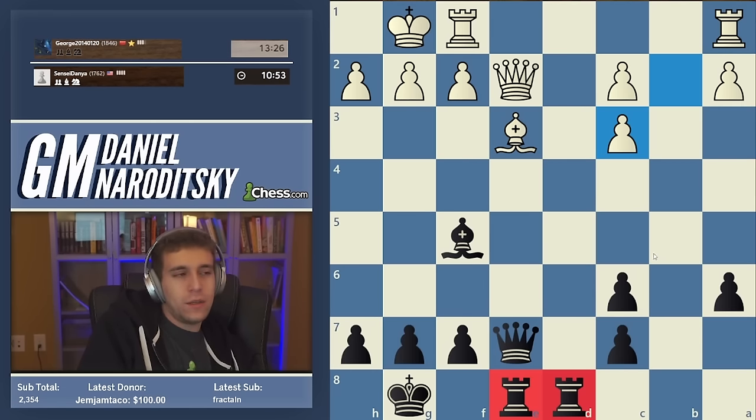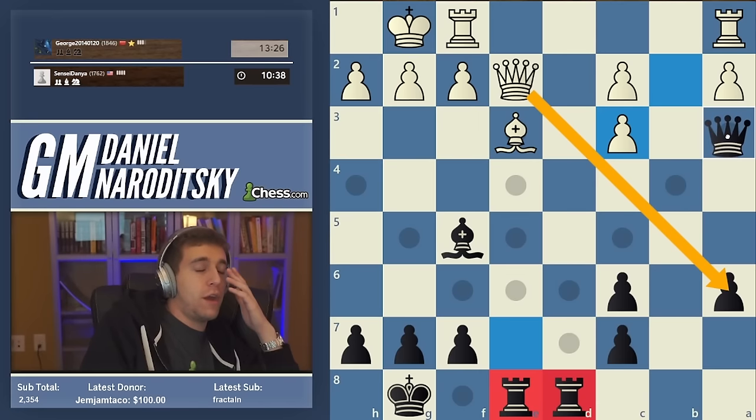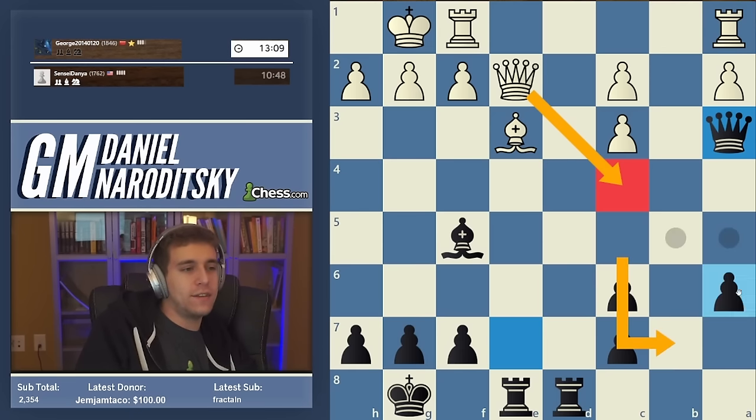Both of our pawn structures on the queenside are symmetrical. Black may be a smidge better here just because we've got slightly more active rooks, but it's virtually insignificant. How can we attempt to seize the initiative? Let's not forget a6 is hanging - let's not defend that pawn while ideally attacking something. Queen a3 - I really like that move because it defends and attacks. The best defensive moves also attack something. White should be able to draw this with good play - a really nice move for white would be queen c4, hitting c6 and defending c3.